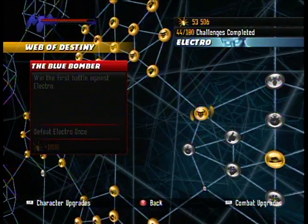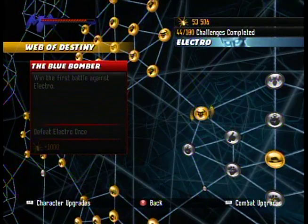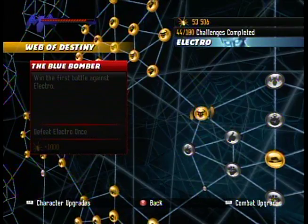Ahoy, Let's Watchers! It's me, your Valiant Captain Vasco. In the last episode, we went to a power plant in the woods to fight Electro, because he had a piece of magical rock.